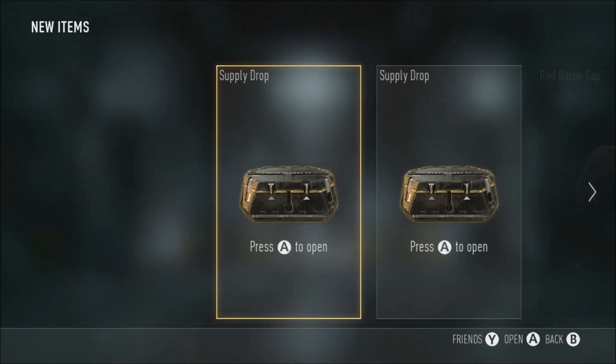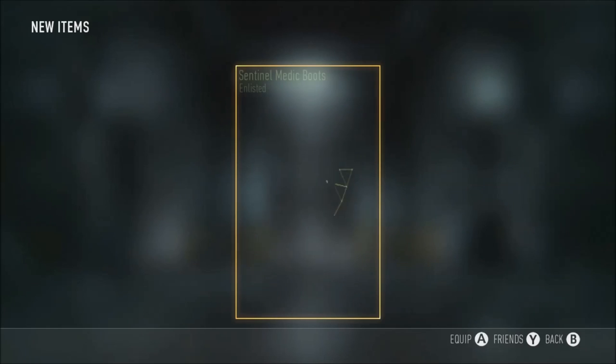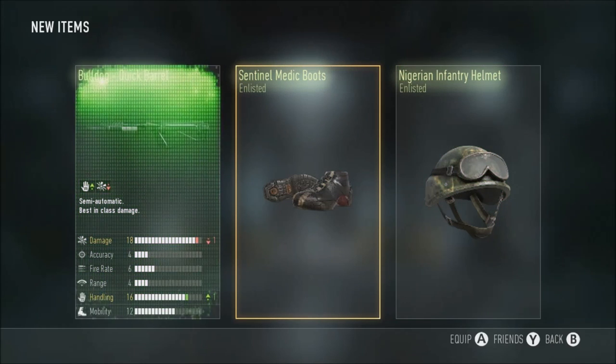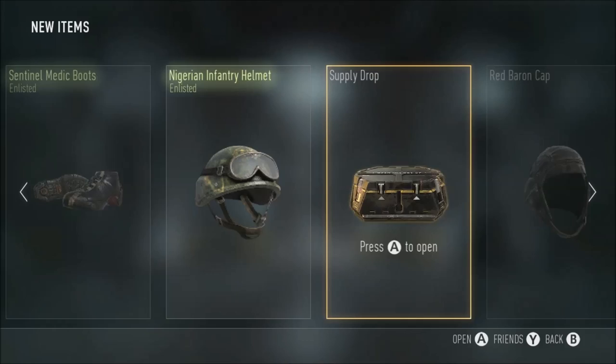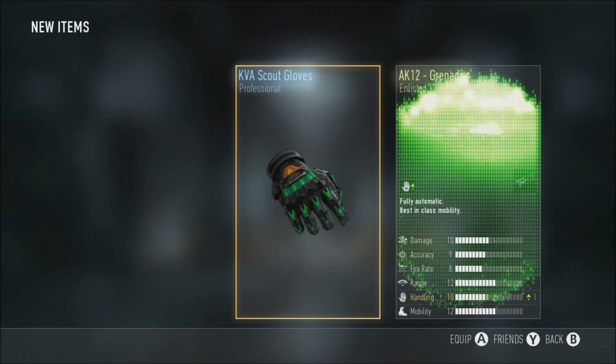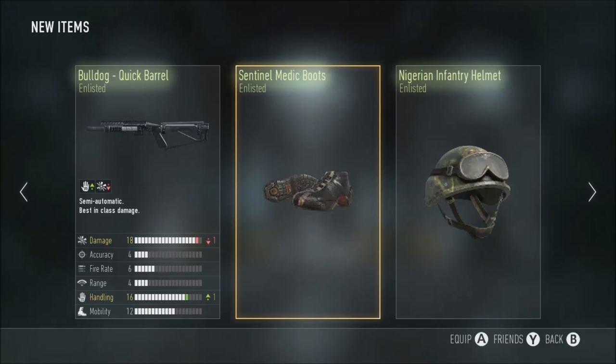I'm back with another two supply drops - I have to be quiet because it is night time. Let's see what we get - Sentinel Medic Boots, Nigerian Infantry Loadout, and that thing. Supply drop number two - Scout Gloves, oh god, and AK12 Grenadia - that might be quite useful for a fun gun. I could just put the grenade launcher on and go absolutely ham. I waited so long for those two supply drops and I don't even get a single elite.